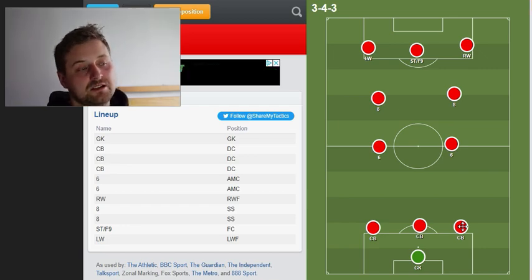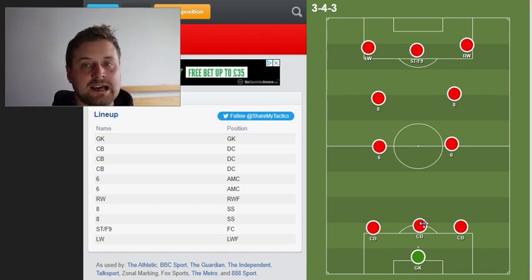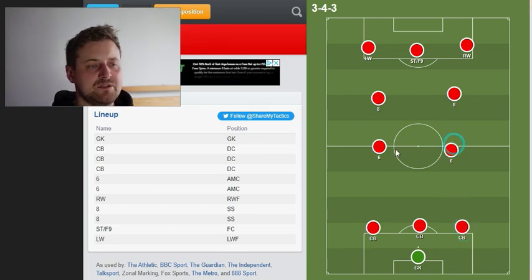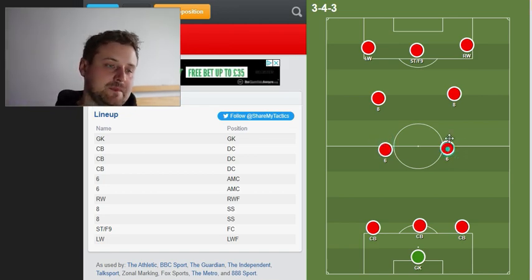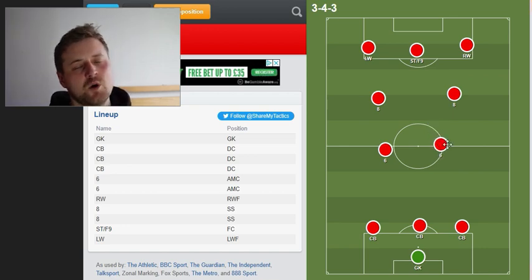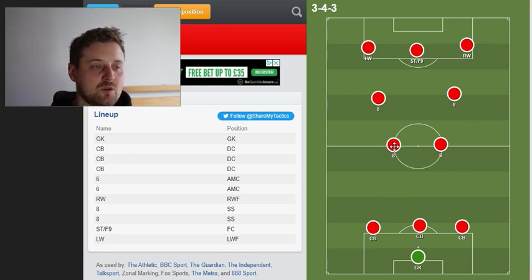Realistically you want three pacey centre-backs to play this formation. We can get away with one for now — I think Van Dijk has lost a yard of pace lately, but as long as we've got pace on either side we should be fine. Moving into the midfield, the two sixes are quite different in their roles. Trent has become more of a Kevin De Bruyne type — putting balls in, keeping the ball moving. Whereas Fabinho is the destroyer, coming in to tackle, stopping the ball, covering the other six and so on.